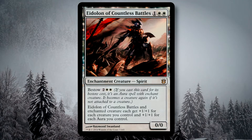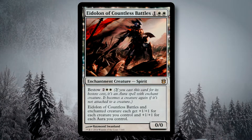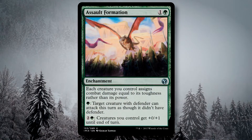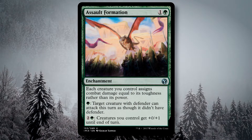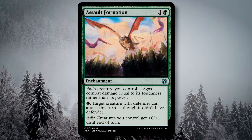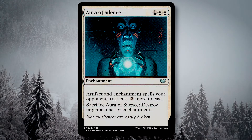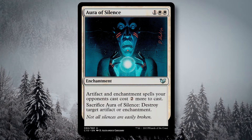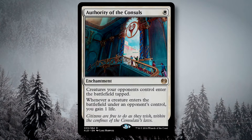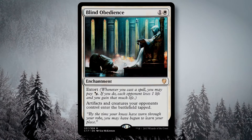Alongside those auras, I have a few value enchantments that I use to either control the board state, get value for myself, or handle problematic cards. Assault Formation gives me redundancy on Doran's ability — it lets me use that ability even if Doran's not in play — and I can also dump excess mana into buffing my creatures' toughness. Aura of Silence is a pleasant tax on my opponents' artifacts and enchantments, and I can sacrifice it to get rid of one in a pinch. Authority of the Consuls and Blind Obedience are both great to shut down opponents' aggression, and I adore the extort tacked onto Blind Obedience.